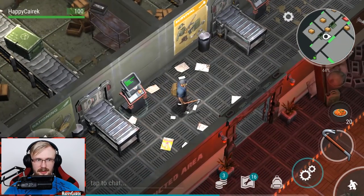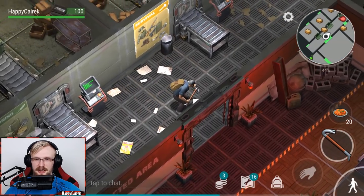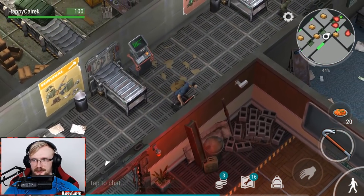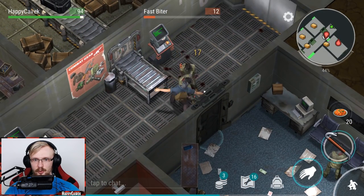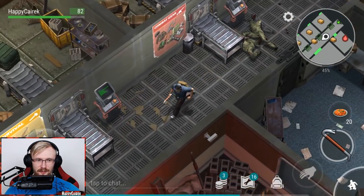Four more coupons and we're gonna be able to open up this crate. In this crate, we're gonna get that hobo set, as they call it. It's pretty good - it's gonna save us a lot of food. As for now, we're just wasting more food. Here we go, guys - another green coupon already. Let's check it out.